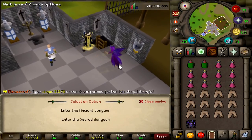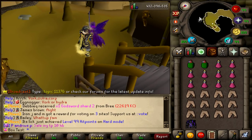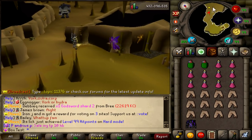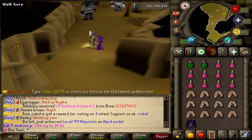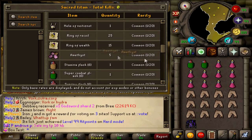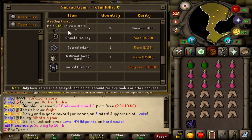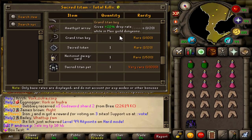Alright, you want to move over to this ladder right here and go for the second option — Enter the Sacred Dungeon. If it's your first time clicking that button it will ask for the 100 shards you need to sacrifice in order to get in. And instantly you can see the new Sacred Titans that have been added. The drop table also includes a Flask of Water which saves a little bit of money. Nothing too crazy on the normal drop table — some Ring of Wealth drops for easy rune coins, some flasks. And then the Grand Titan Keys at a 1 in 100 drop rate. I noticed the key description says it gives plus 20% drop rate while in Max Guild Dungeon — pretty sure it said that the pet gave that effect, not the key.